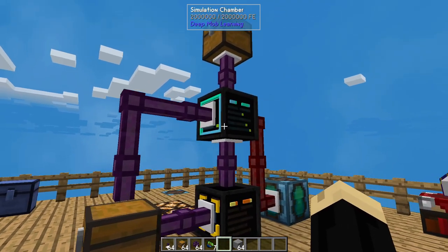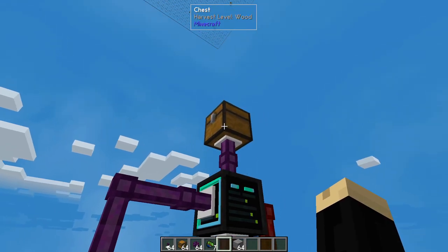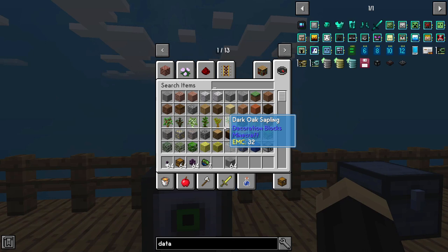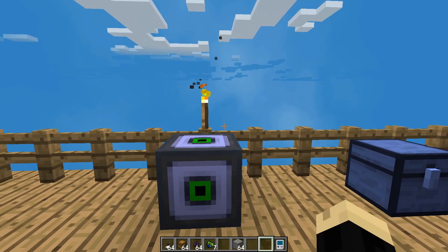That will basically automate this as long as you keep this full of polymer or you have an automated polymer setup. This will automatically run, but let's see if we can do this on a larger scale. Here I have a compact machine — let's go inside and grab our shrinking device and see what we can do with the bigger picture.